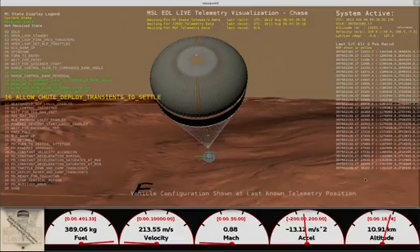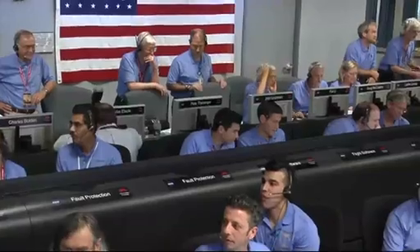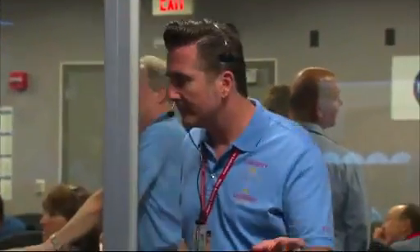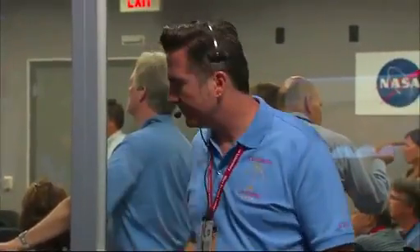Thrusters have been re-enabled. We will control our attitude on chute. We are decelerating. Wrist mode under parachute. We are at 150 meters per second, nominal. Dynamics phase. Come back again with wrist mode dynamics. Wrist mode is nominal. We are at 9 kilometers and descending.